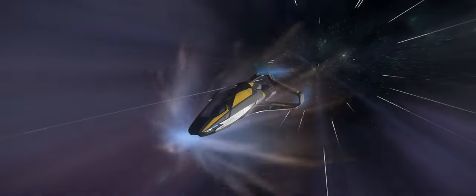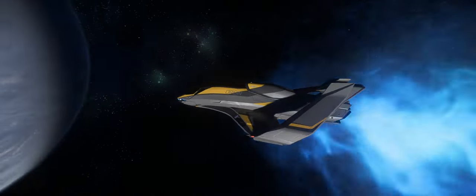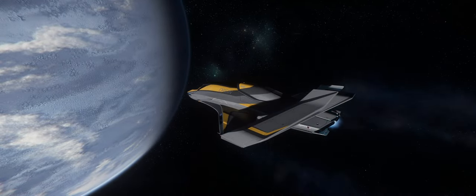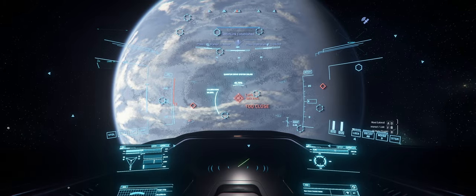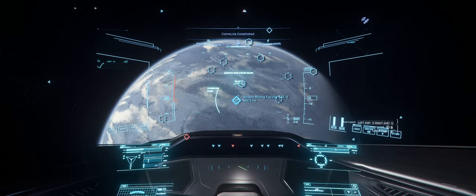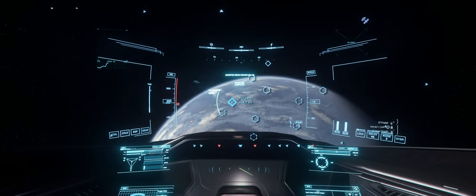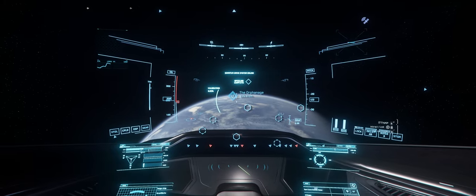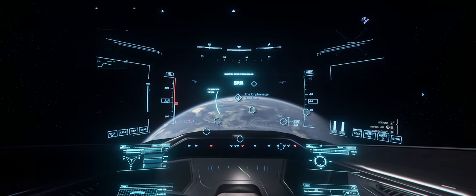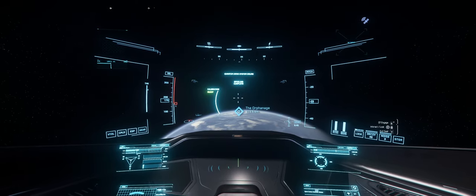Here we go — this is our beautiful Origin Jumpworks 315P. They call it the BMW and I can clearly see why in Star Citizen. Let's go and try to find the Orphanage — this is the Shubin Mining area, the pit... ah, there it is, the Orphanage. Let's engage our quantum drive and jump.